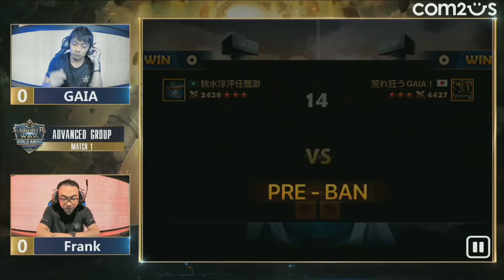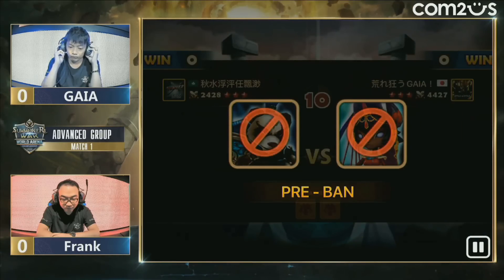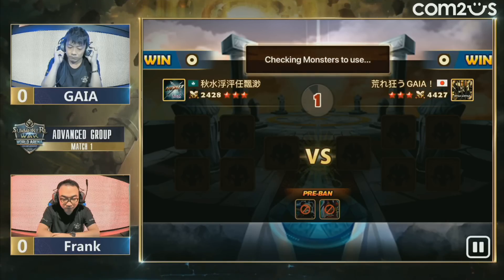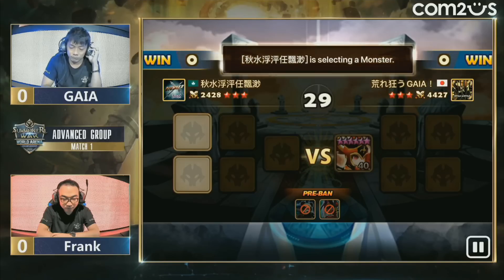Those points are definitely looking very fearsome, but he's going to come in with the Viva Chopin, showing that he's studied his opponent Frank here. And now we're just waiting on the timer. I'm betting my coin on the Hathor first pick — I don't think Gaia's going to go Hathor first pick; that is not a unit he uses.